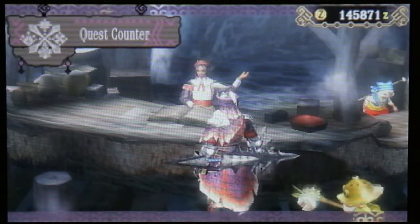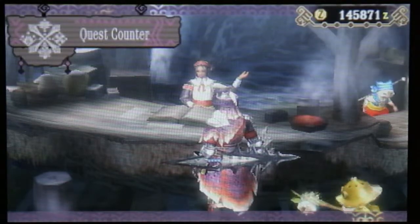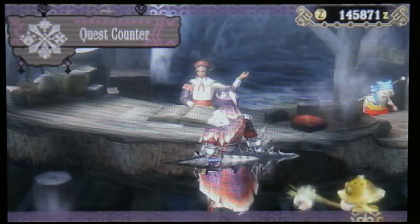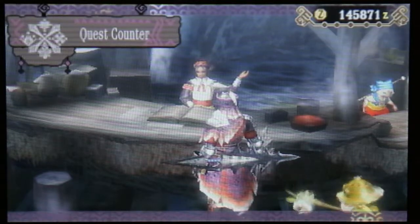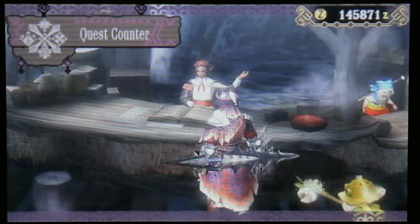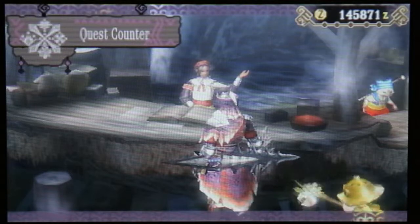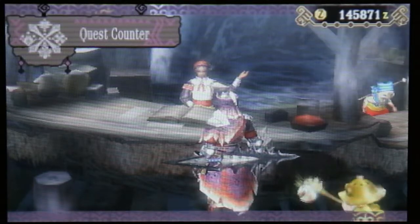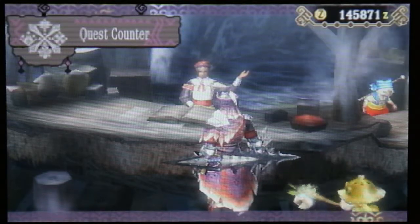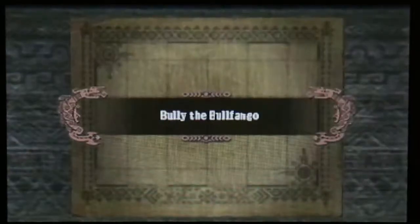Okay, that's two out of several dozen quests we have to do. 'Bully the Bullfango' - slay 15 Bullfangos, and there's a danger sign meaning we have an unstable environment monster. The client is battered - a Kumo Defender, which is a Monster Hunter Portable Third reference. Off to the Misty Peaks to slay a bunch of those wild pigs.